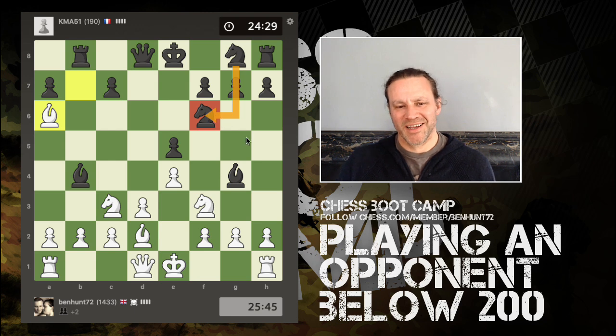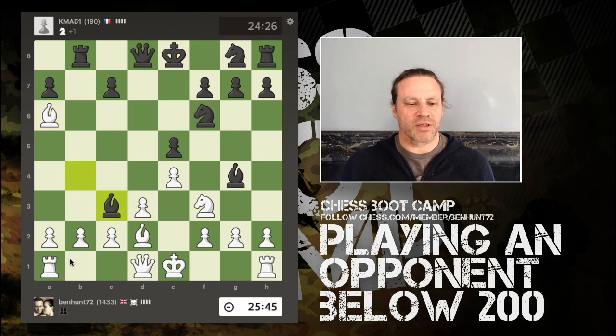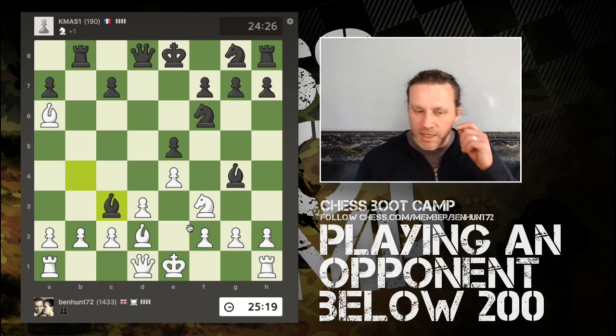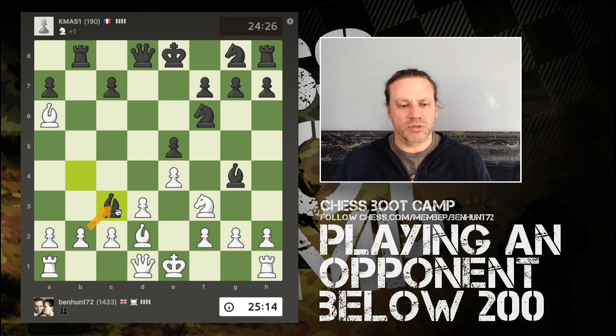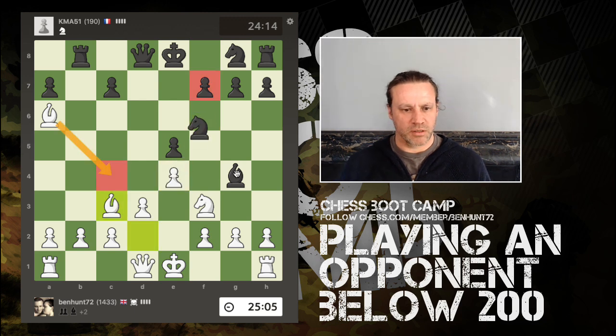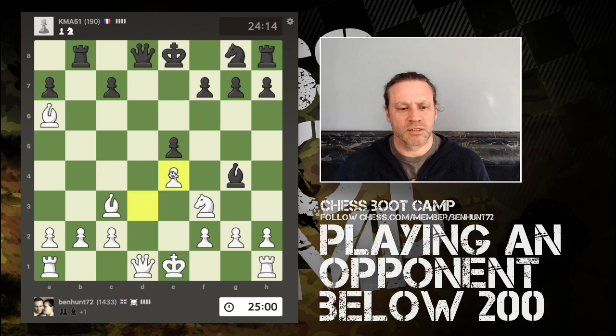Him moving his knight there also blocked off a square for his other knight. Every knight at the start of the game has the opportunity to get to its partner's natural square. If you're castled and your king's defensive knight gets removed, sometimes the other knight can step in and fill that role. I've got bishop takes, or pawn takes, and bishop takes is clearly the way to go — the defense is the pawn, I haven't messed up my pawn structure on the queenside. Now I'm two pawns up.